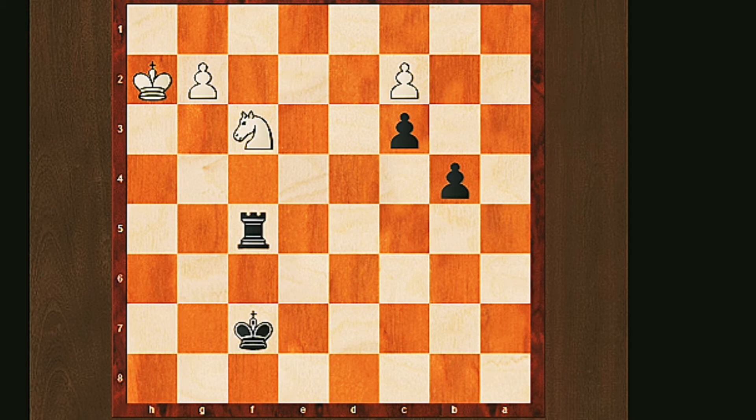In this next position we're going to do another material count. In terms of power pieces, the black team has one rook and the white team has a knight. In terms of little guys, black has two and white has two. So it looks almost equal, however this position is in fact another easy win for black. This once again goes back to our idea of indirect attack — if you can create a basic winning position, there's nothing the other team can really do about it once you know the technique.